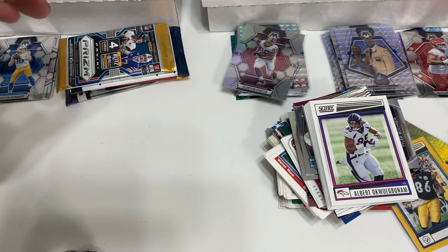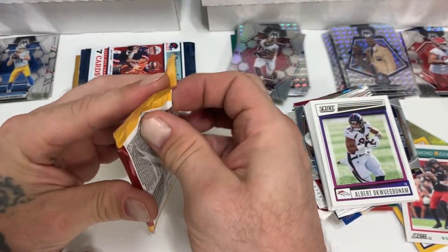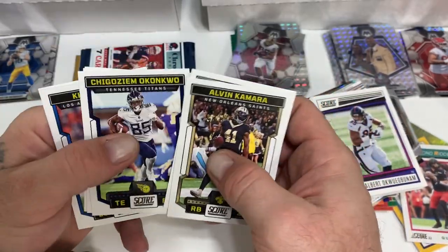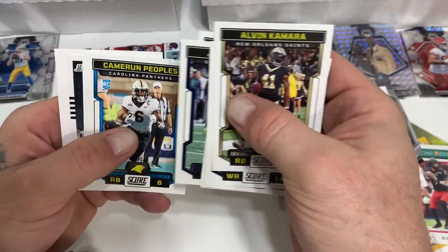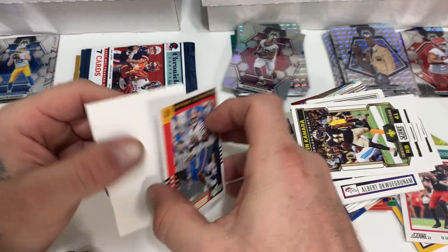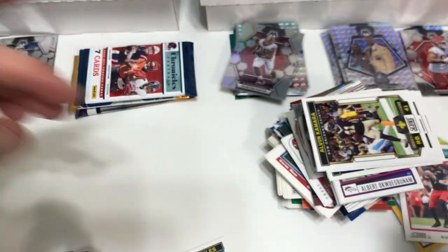You know I always bash on Prism, but we'll put that there. Score 2023: Mr. Kamara, Jamal, Darren, Khalil, Will Anderson, Cameron Peoples, Antonio Johnson, Anthony Richardson rookie — Score looks like a green parallel, green foil. Get these guys sleeved up.